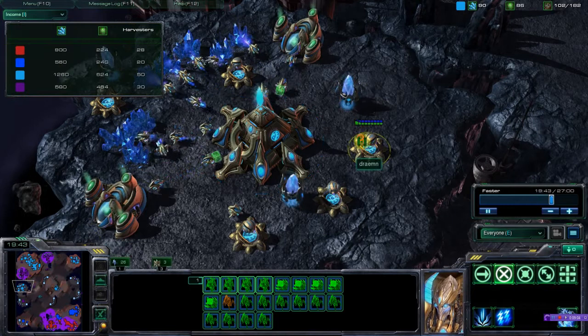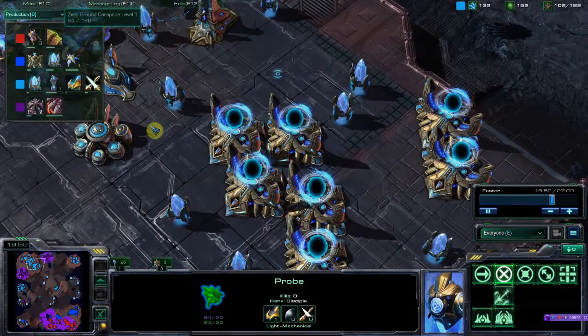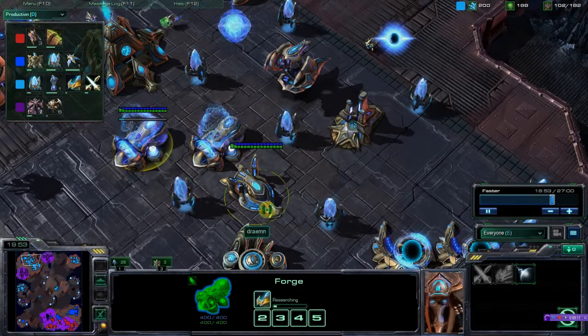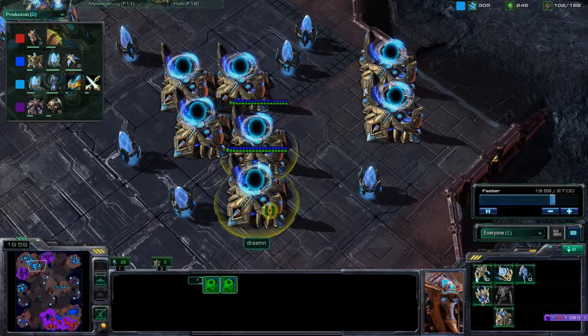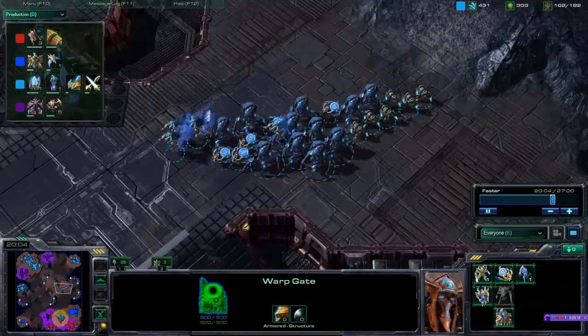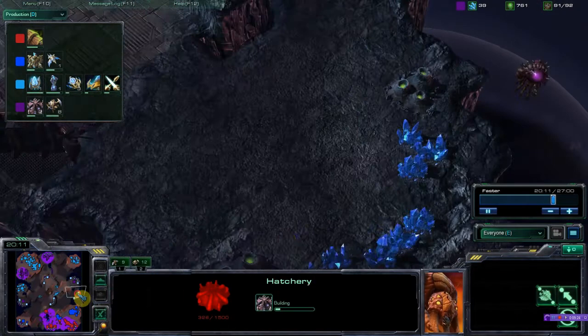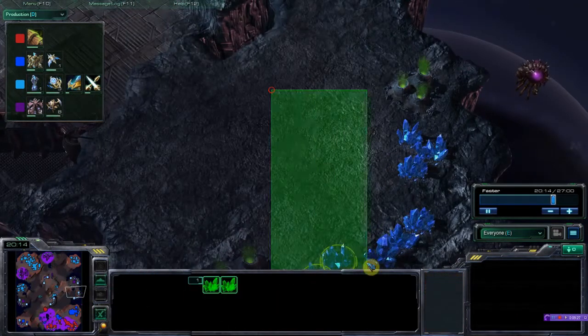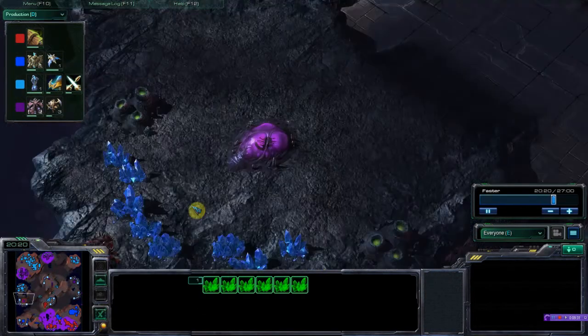I'm finally getting around to getting those upgrades — took me forever. I finally remember to turn my last gateway into a warp gate, so that's going to help a tiny bit. Just scouting around, making sure they're not taking anything. Even though he's got his overlords placed, I'm still scouting around just in case.